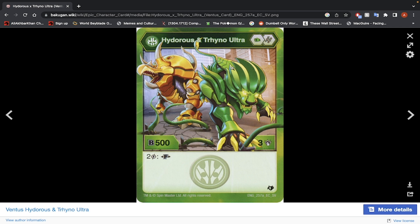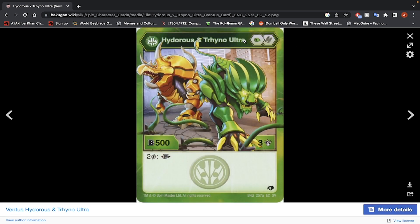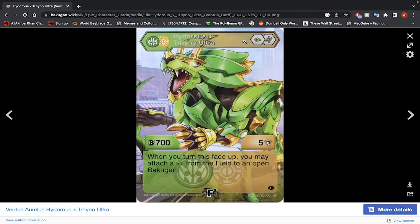Hydra Centrino Ultra — Ventus, Green Fist and Helix Core, 500 B-Power and 3 damage, only 2 energy to fuse — that's pretty good because it's cheap. Fused stats: 700 B-Power, 5 damage. You get to the 10-damage minimum or 1300 B-Power. But the B-Power is a bit low. When you turn it face up, you may attach a Green Fist from the field onto an open Bakugan. You can get to some pretty spicy damage numbers with that — like 15 damage for only 2 energy. You're going to be at 1300, then 1450 with the Green Fist. This is a solid cheap Bakugan to use. Yes, this is a yes from me.